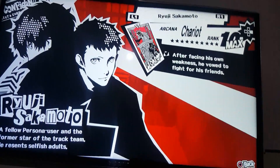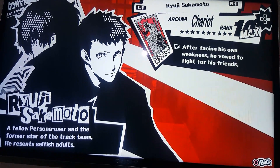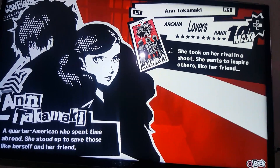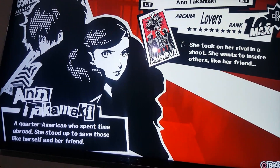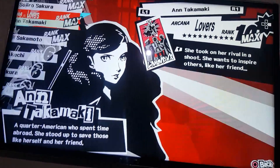Using Chi-You, we can actually use its Drain Psy ability. Next, we need Ann Takamaki — maximize your ranking with her, because it allows us to gain access to Ishtar, who possesses the ability to Drain Wind.